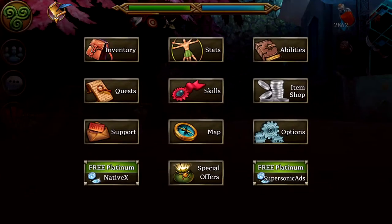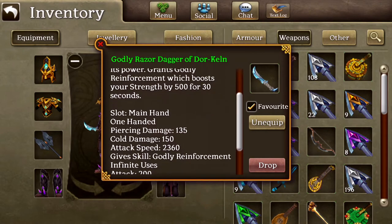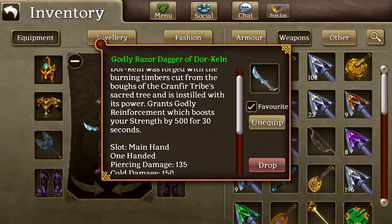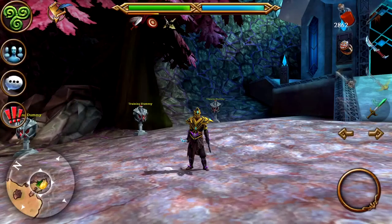Starting off, this is a Godly Razor Dagger of Dark Helm. The reason I have this is I don't actually use this weapon as the maxing weapon, but the skill on here gives 500 strength for 30 seconds and it adds a thousand damage to Assassinate.